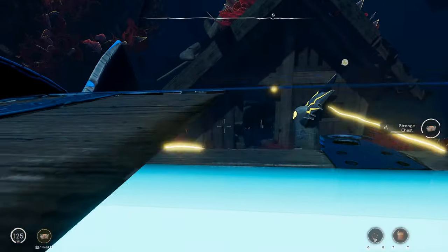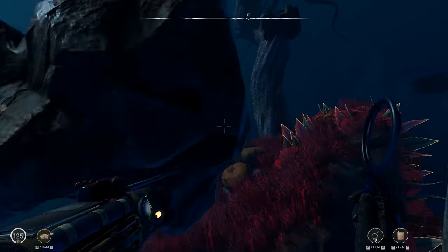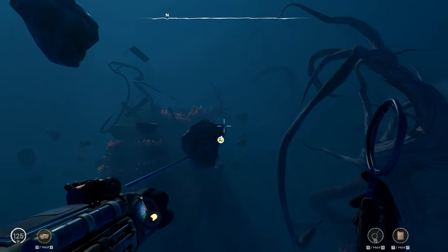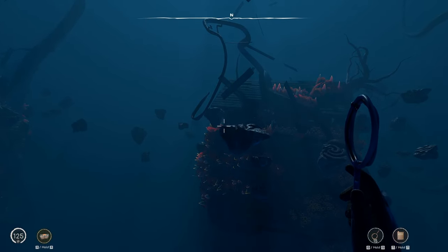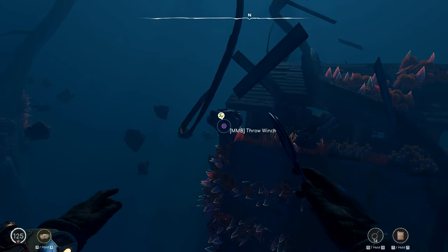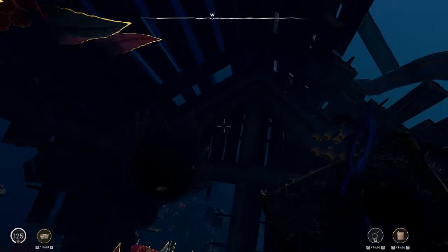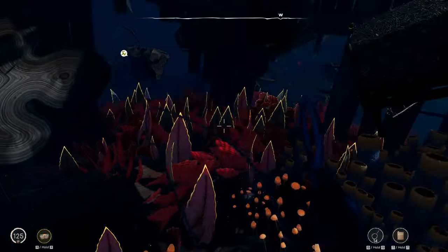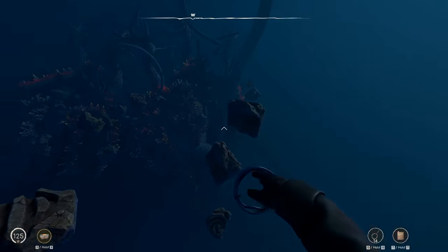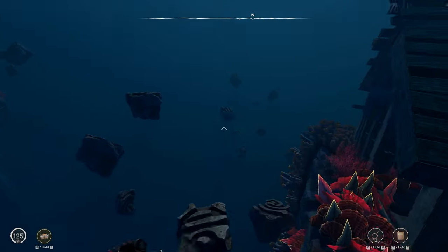This looks like a bronze chest. Okay, let's get out of here. Let's go to that second puzzle now. It's a good thing I made those throwing rings because I'm down to 15. Okay, let's head in this direction.